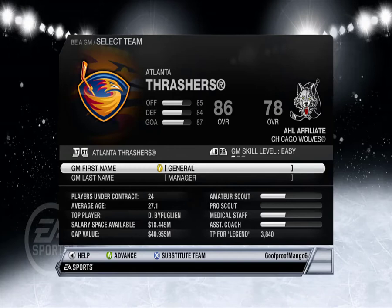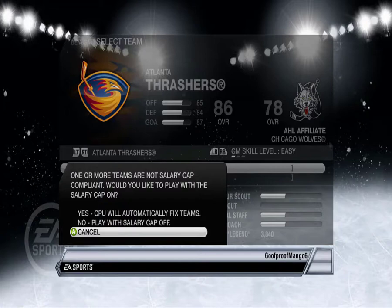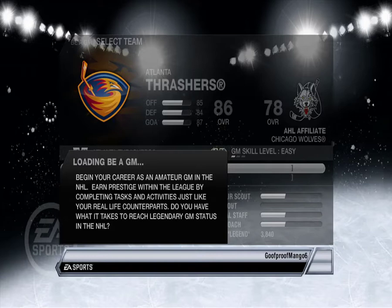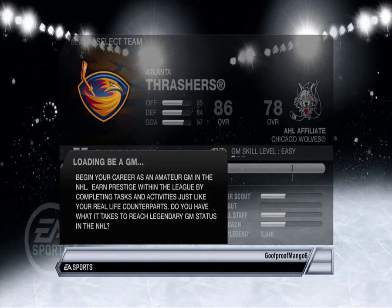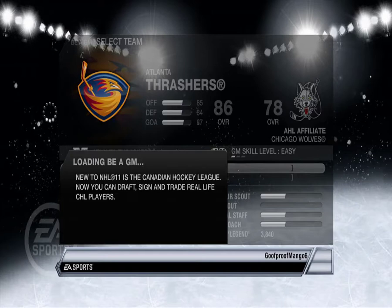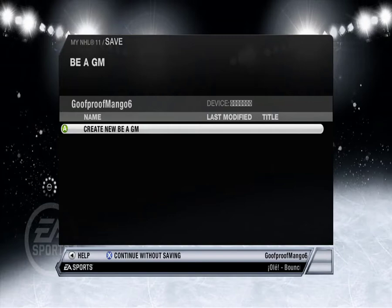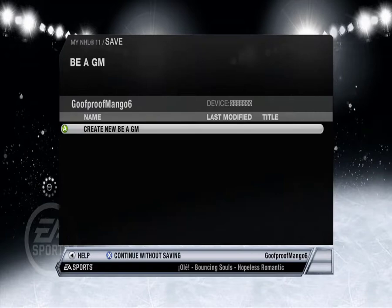We need to save the Thrashers from a fate worse than death — moving to Winnipeg. Easy GM. My name is General Manager, yes. CPU will automatically fix teams — probably not us, our team sucks. I haven't looked at this at all before playing. The last one I played was NHL 17 with GM mode. I remember NHL 14 had stars with red, green, and yellow. Create a new GM — 'Be a GM One' sounds like a great name.